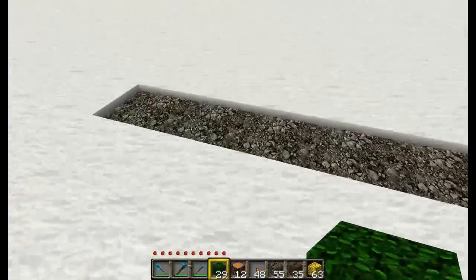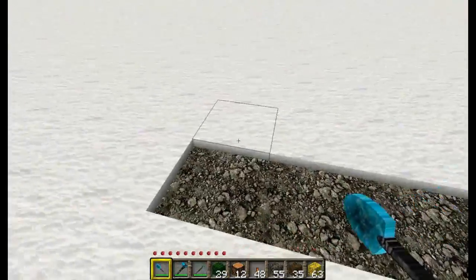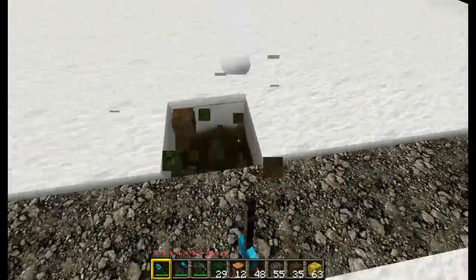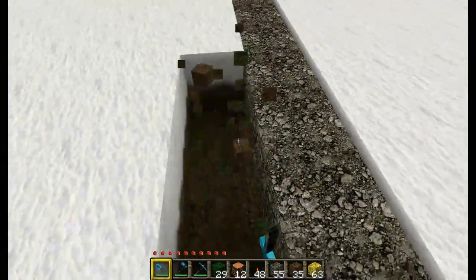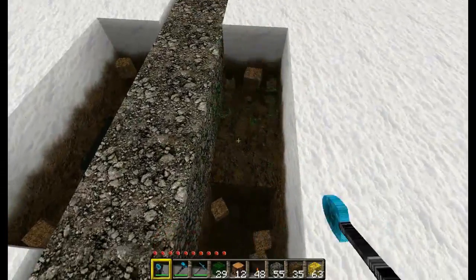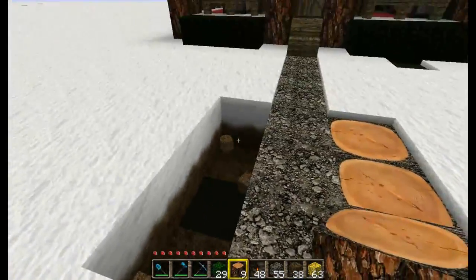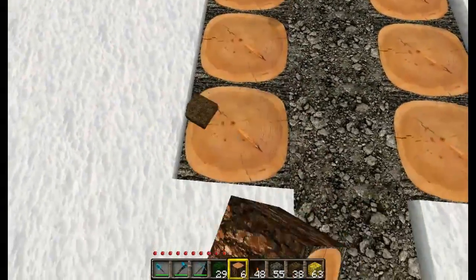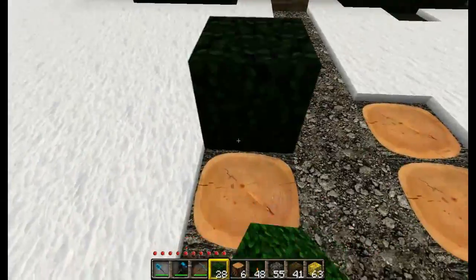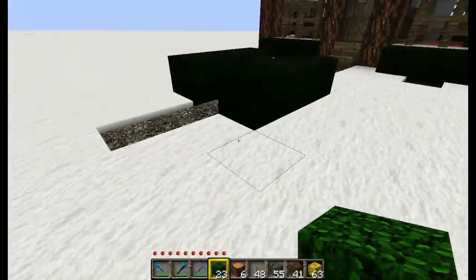The next thing we want to do is put some hedges along the side just to kind of spruce it up a bit. I'm going to go three blocks in and make that three blocks wide, just like that. Fill those in with wooden logs and toss some leaf blocks on top - voila, we've got some hedges along the path.